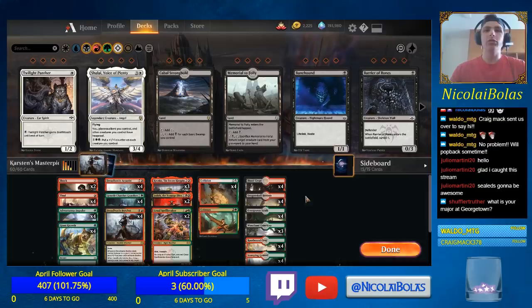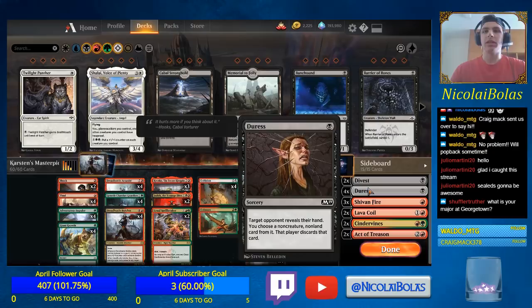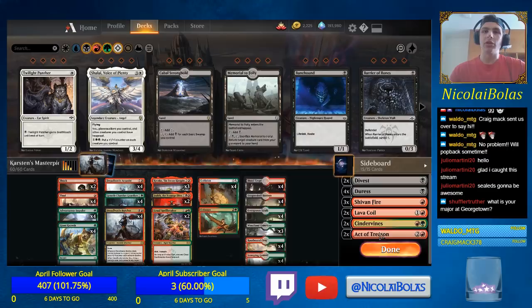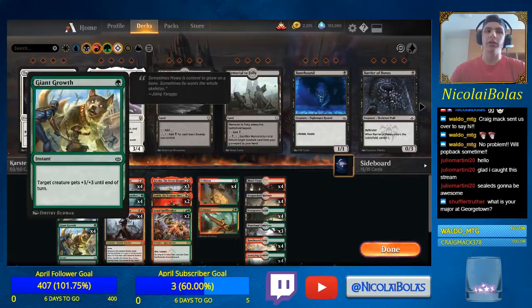Cindervines is good against Reclamation decks and sometimes Control decks. Act of Treason is a good card in creature matchups. I did change the list a little bit from Frank Karsten's to make it more all-in on the combo, because I find that aspect more fun. I added the fourth Adventurous Impulse and some Giant Growths for more top-end filler cards. That is the deck, and I hope you'll stay with me for the matches.